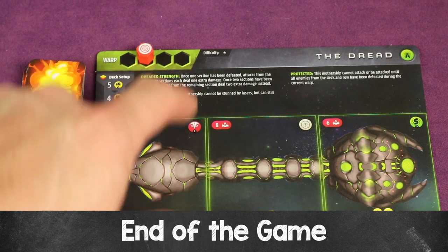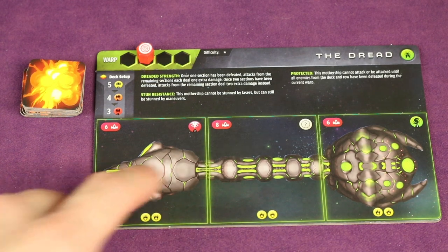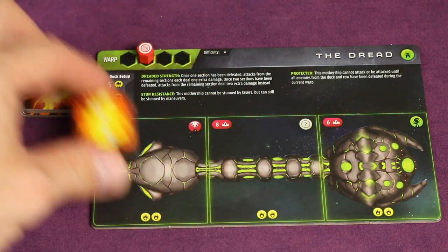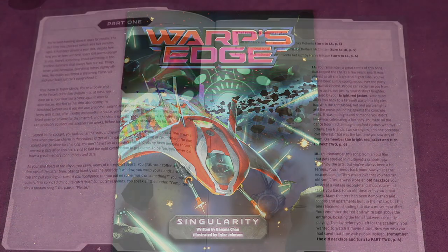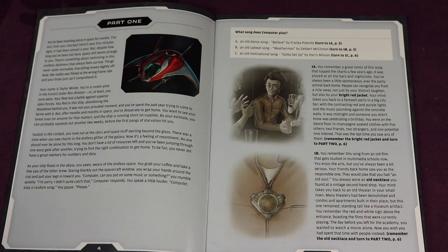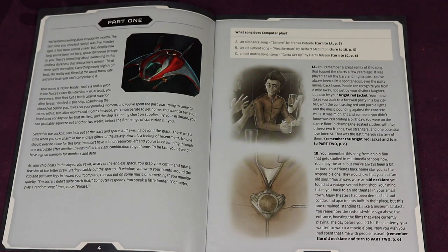That's pretty much how you play Warp's Edge. Remember, you have to defeat all three sections of the mothership before the end of the last warp or before your hull reaches zero. Use the damage trackers to mark progress on the mothership's sections. There's also an optional book called Singularity — a 27-page narrative book with backstory. You'll read through it, make decisions, and those decisions change the game setup, customizing the experience based on how the story unfolds. If you have further questions about the rules, there's a link in the description where you can ask — I'll be notified, and so will Renegade Game Studios.